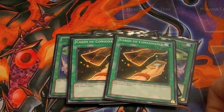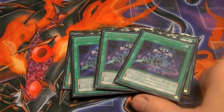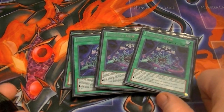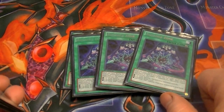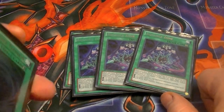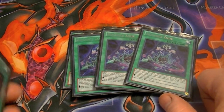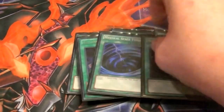For draw power, since we run the tuners, I have two Cards of Consonance. A teched-in choice is Advanced Zone: if you tribute one monster, at the end phase you can destroy one set card your opponent controls. If you tribute two monsters, you can draw one card and destroy a set card. And if you tribute three or more this turn, you get to destroy a set card, draw a card, and add one back from your graveyard — so it really helps recycle the deck. Mystical Space Typhoon to clear out any problem cards.